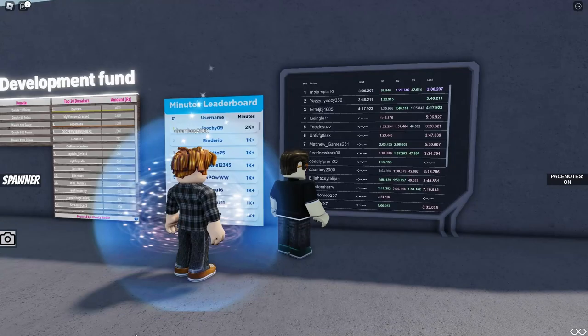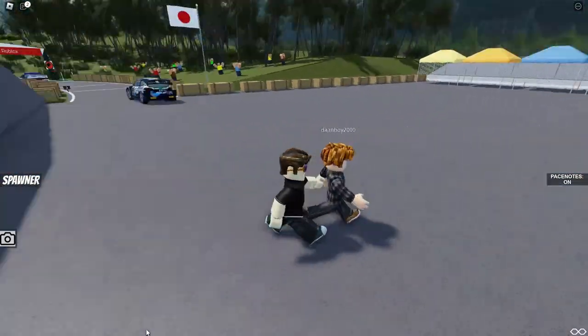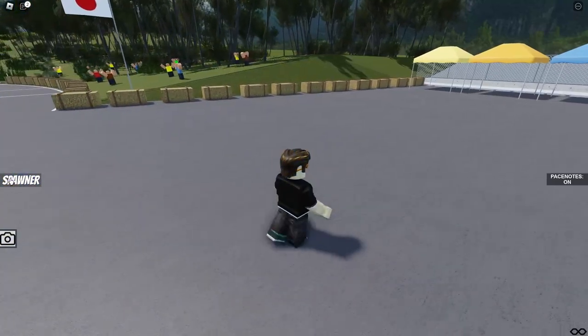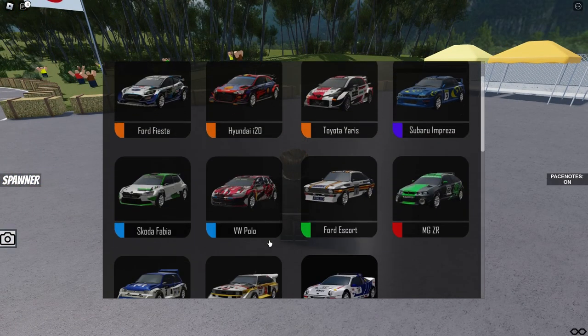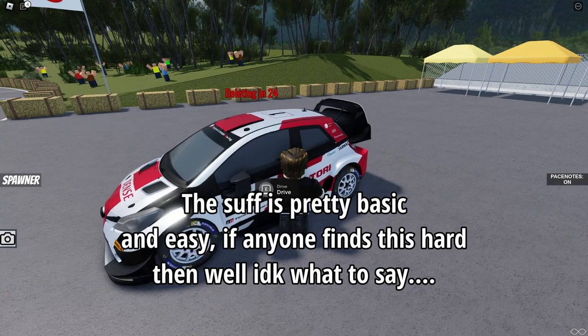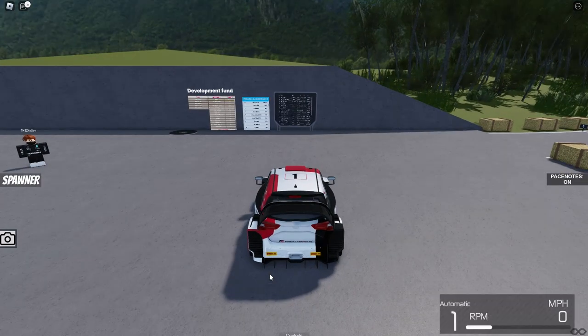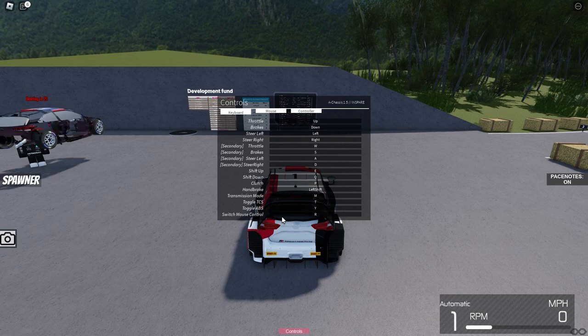There's a leaderboard and the time system is pretty good — when you finish a lap it tells you how fast you were going. To spawn a car, you just click on the spawner, go up to a car, and I'm going to spawn the Yaris as an example. You have a pretty good selection of cars. The controls are simple: W, S, A, D, E for upshift, Q for downshift.